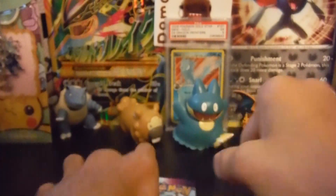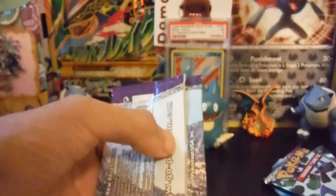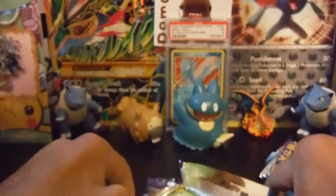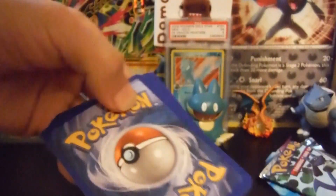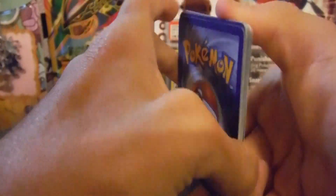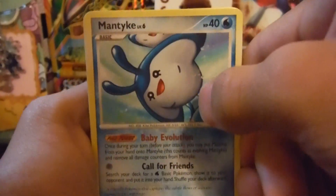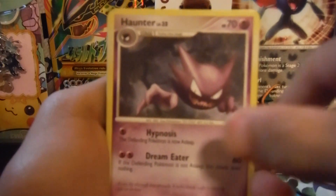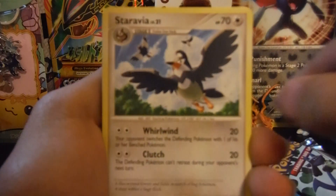Let me just open with the scissors. Here we go — one, two, three. We've got a Mantyke, a Mantine, another Haunter, a Staravia.